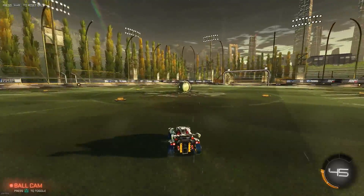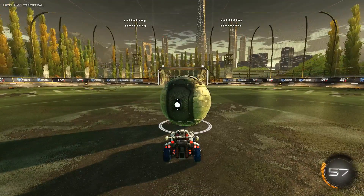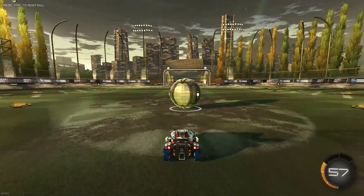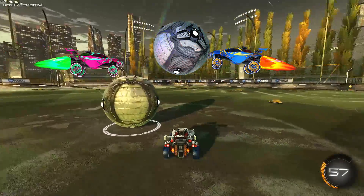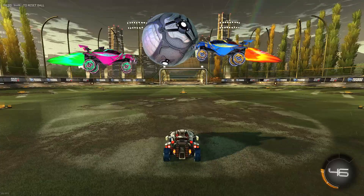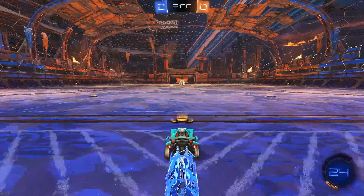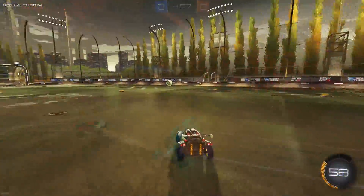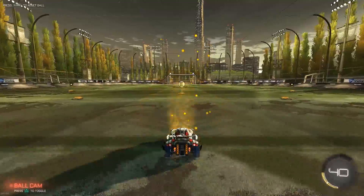I'll explain why I think the kickoff works. First of all, the fact that you get to the ball first because you're faster means you're gonna make contact before the opponent. The opponent is probably gonna be around this area when you make contact with the ball. He's gonna jump around here, but the problem is I've already hit the ball up — so my car is also in the air. The ball is gonna bounce and ricochet off the hood of his car and go up, or slam back into me, but I'm just gonna deflect it because I'm in the middle of a dodge.